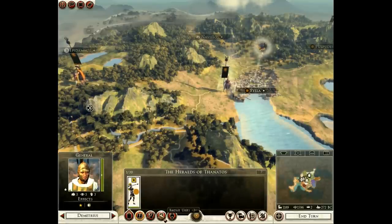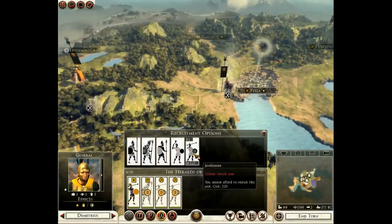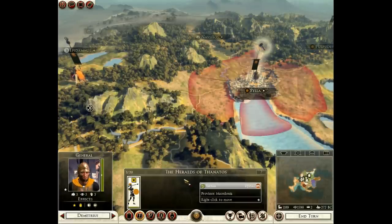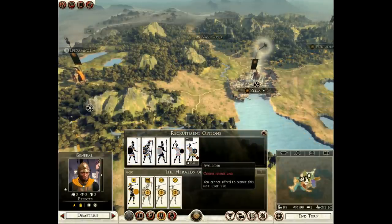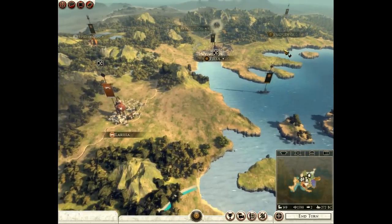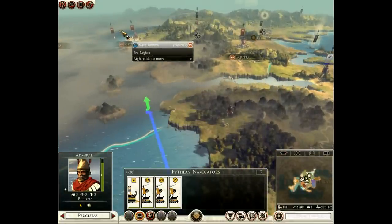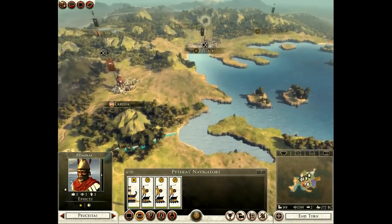Let's recruit a hoplite and some javelin men. Back in the city — he's providing happiness in this province. I think I've checked up on everything. I'm gonna fight with Aparus, so let's find one of their navies. There's one — it'll be fun engaging them. I haven't seen a naval battle before, so let's enter.